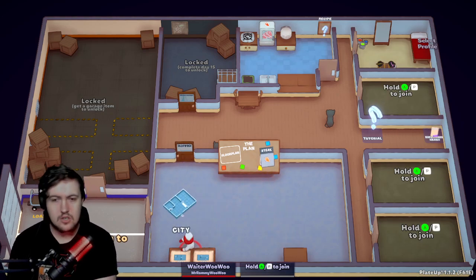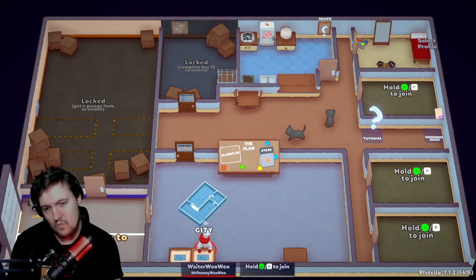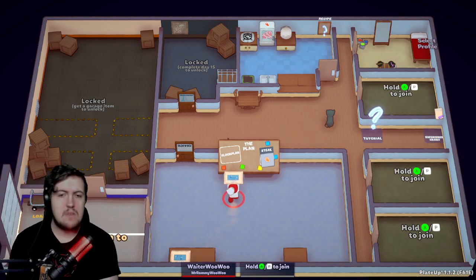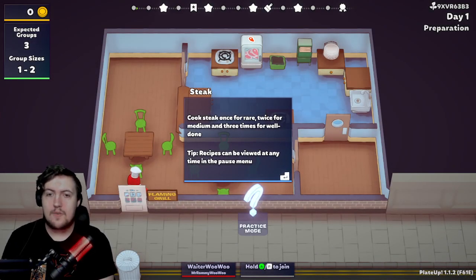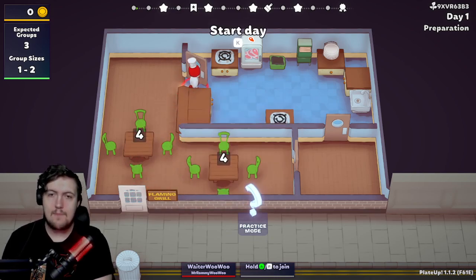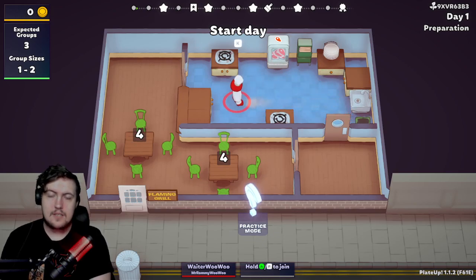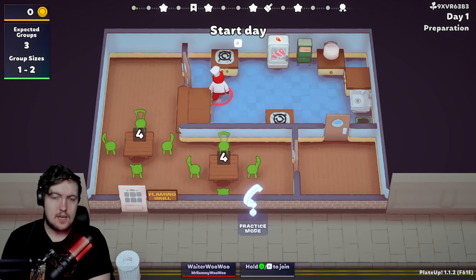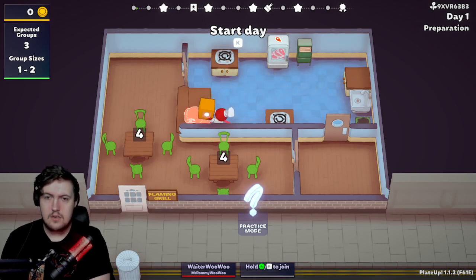Let's pick this floor panel — the city looks okay. I'm not quite sure how this is going to go. Expected groups is three; cook steak once for rare, twice for medium, three times for well done. Recipes can be viewed at any time in the pause menu. My best guess is I'll move things around — I'm basically going to be serving them, so I'll cook the steak, bring it off, and put the plates here.